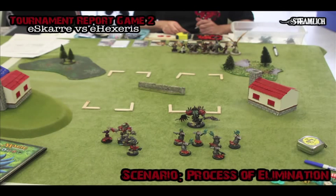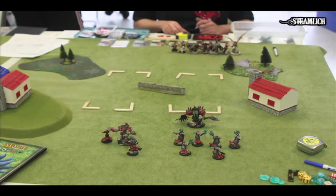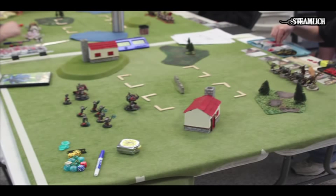This is the second game in my three-game Steamroller 2012 tournament reports. The second game is against another Scorn player. He has Ehexorus, and I've chosen to play my Epic Scarlist again. We're playing the same scenario as the first game, which is Process of Elimination, and I think I'm going to be able to do well.